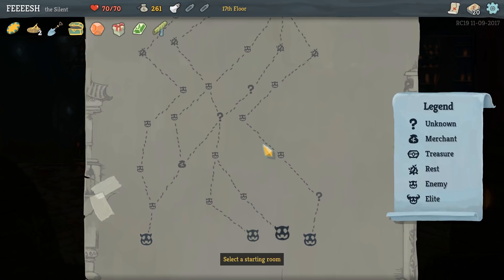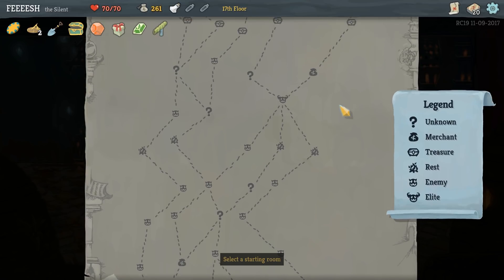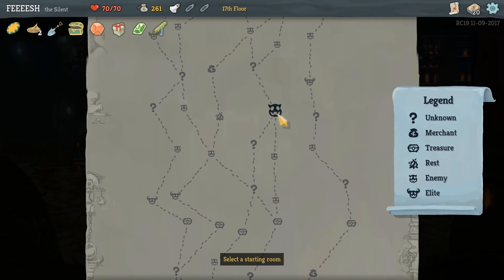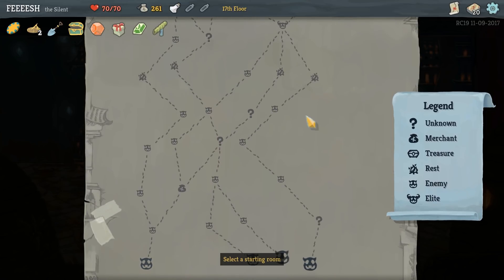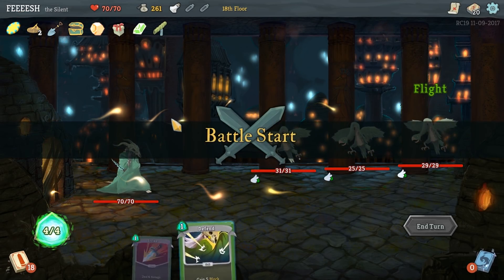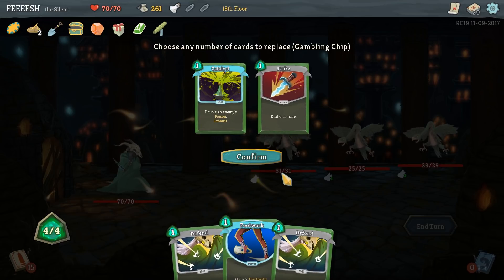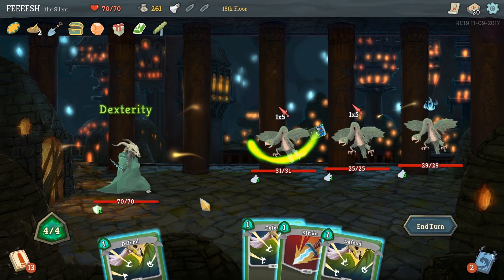So I've got 261 gold. We want to be on the campfire track. I don't really see a whole lot of bonus campfires here - we might as well ride the mystery machine. There are not many campfires here, holy crap. What does the Ingot do? Five block every round. I don't know what these guys are going to do - let's get rid of Catalysts, let's get rid of Strike. Well, that doesn't get me much of anything.